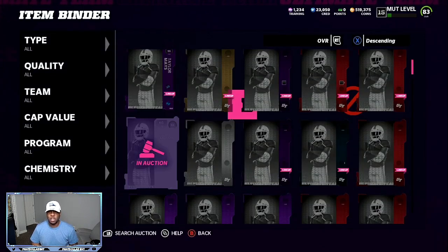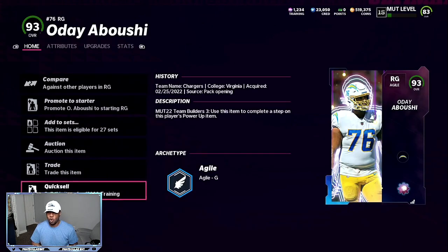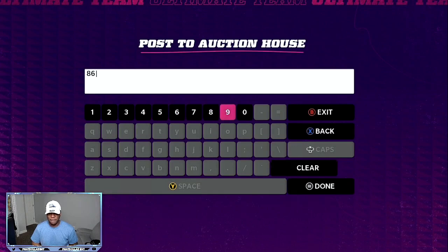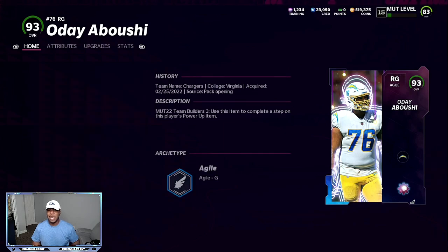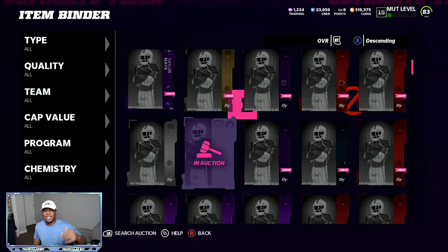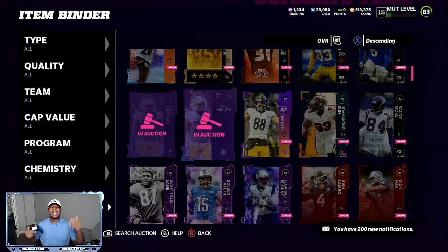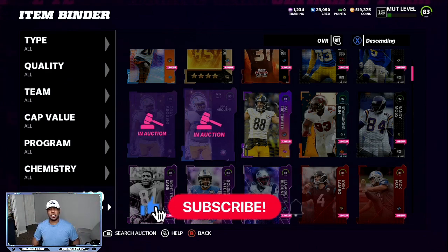Make sure that you put your 93 overalls up for a decent price — no lower than 85k — so you can see your profit rise the most. Whether somebody starts posting them for 80k, all you've got to do is just wait it out. Coins are always going to be in the game. One just sold for 87,000, so put them at 87. If you see somebody be crazy and put a card up for about 70k, grab that card, repost it for 86,000, and walk away with your profit. Drop a thumbs up on the video and let's make some coins.